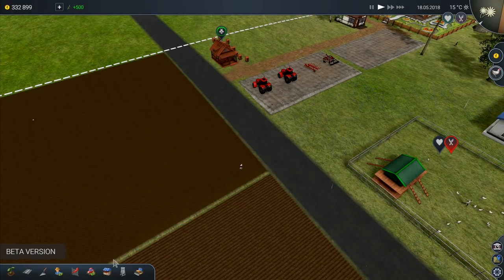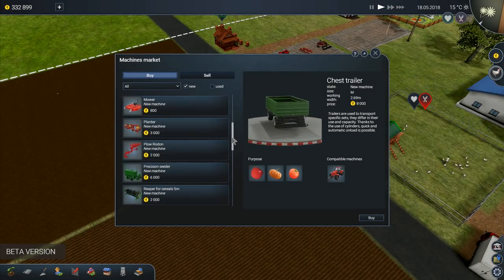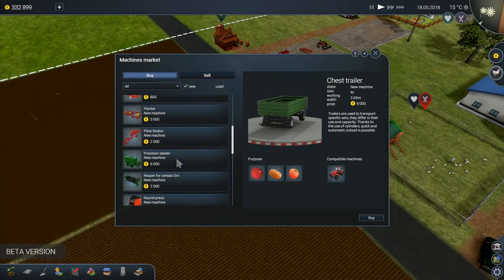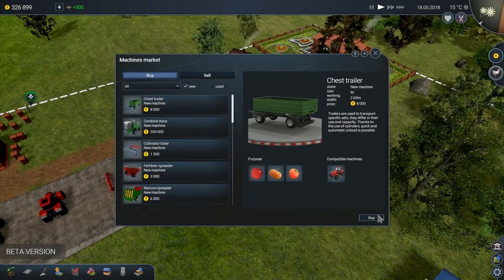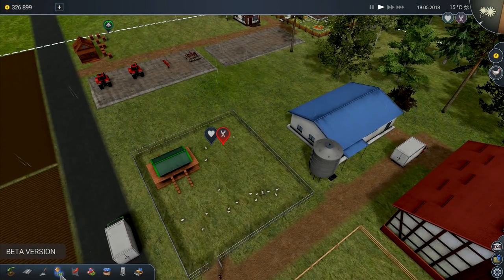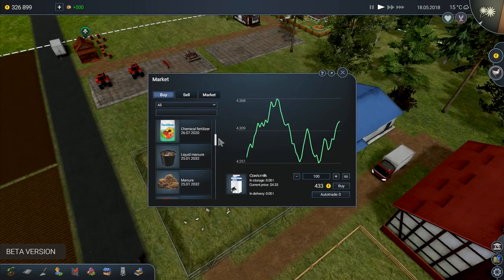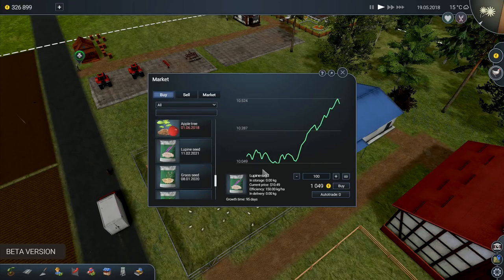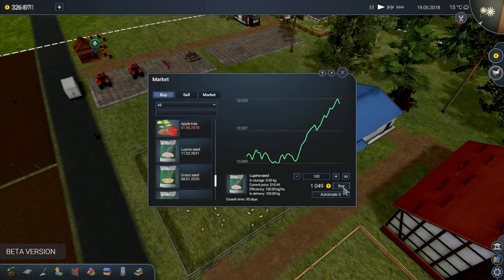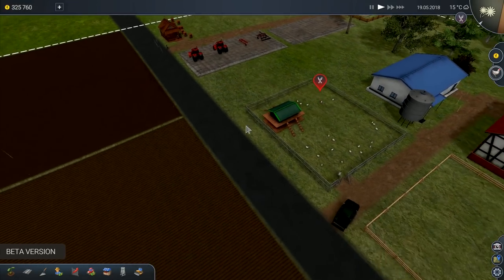Next up we need a seed drill. So we want to go to the machinery market and we want - no, we don't want a trailer, we don't want a combine, a mower, a planter. Precision seeder - that's the one that we want. I'm going to buy you, put you in parking, and then I need to go buy some seed as well. So we go back to the market over here. We've got antifungal sprays, chemical fertilizer, grass seed, lupine seed, pumpkin seed. I want lupine seeds - growth time 95 days. So we'll buy the lupine there. And wheat seed - I'm going to buy a hundred of those as well.